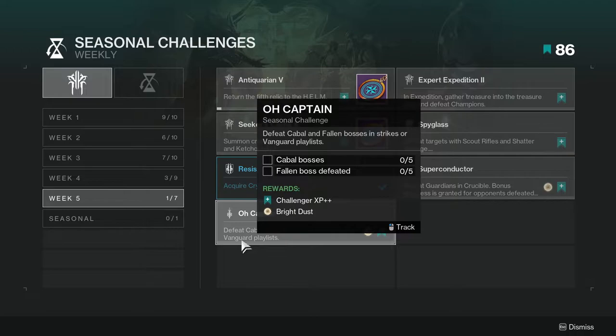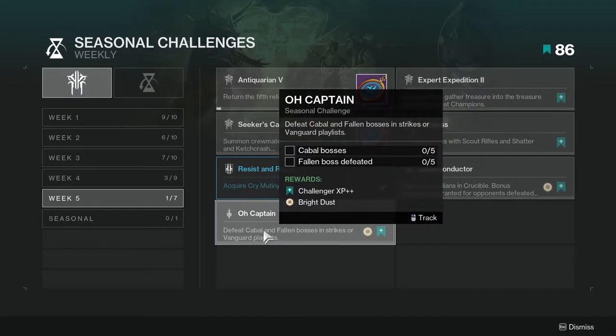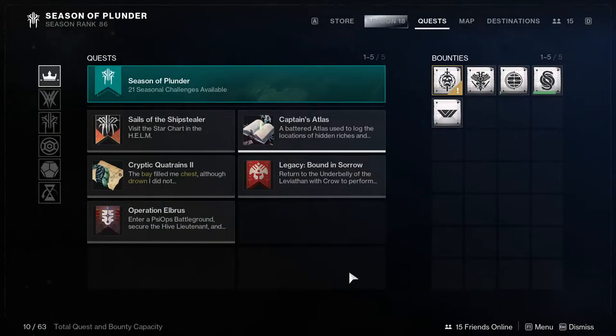Captain: defeat Cabal and Fallen bosses in strikes or the Vanguard playlist. This one's going to be annoying just because you have to be lucky and get Cabal or Fallen bosses — it's going to be annoying. Just be aware that sometimes the nightfalls are really clutch and will have Fallen or Cabal enemies. We'll look at the nightfall as well to see if we can kill this one real fast.